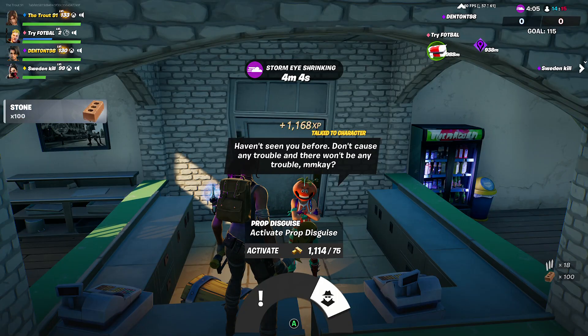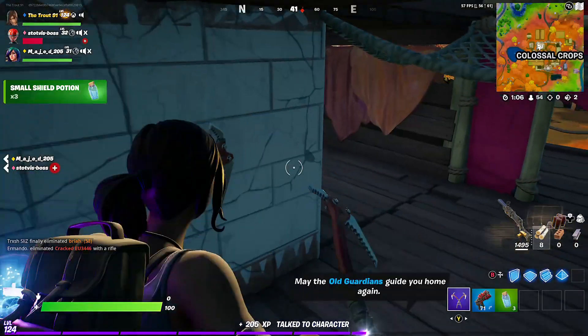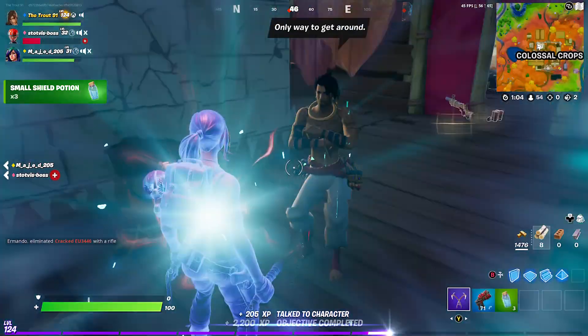Crustina at the Pizza Pit, Bushranger at the Forest west of Pleasant Park, and Raz located at Colossal Crops.